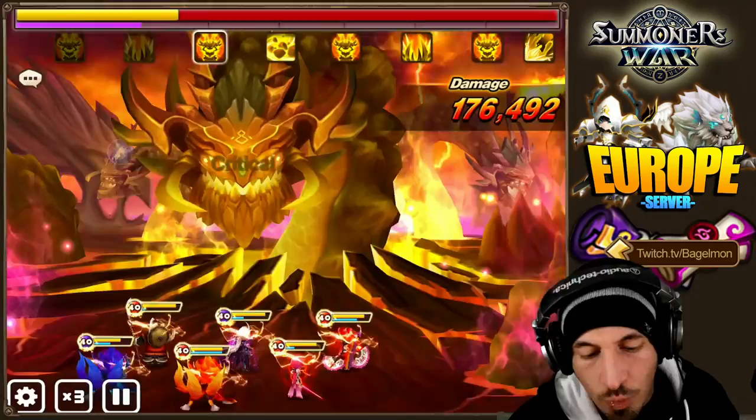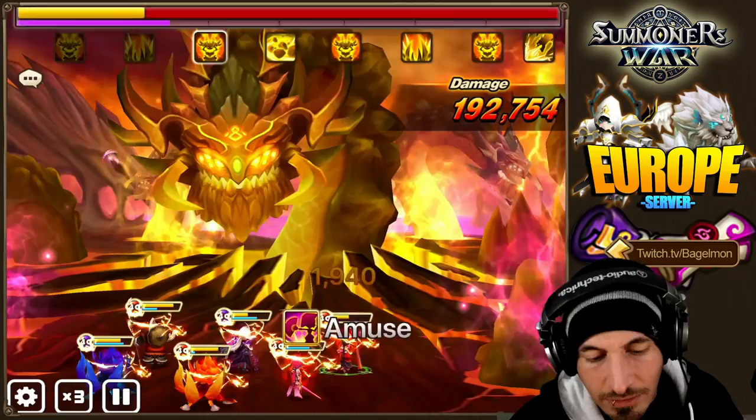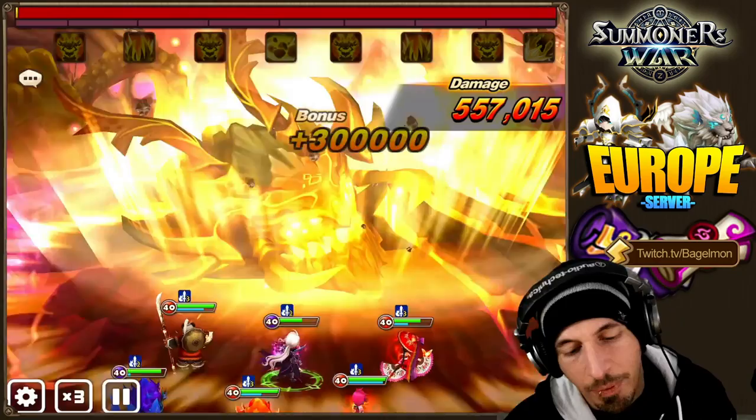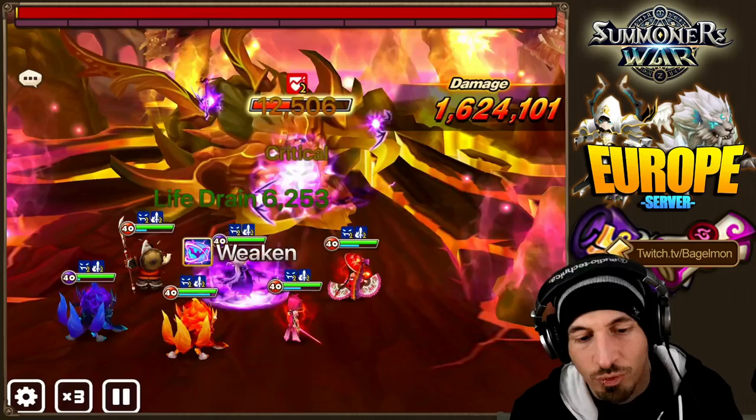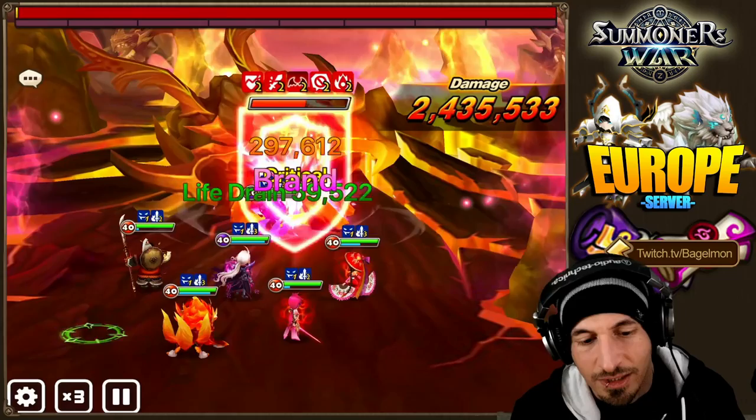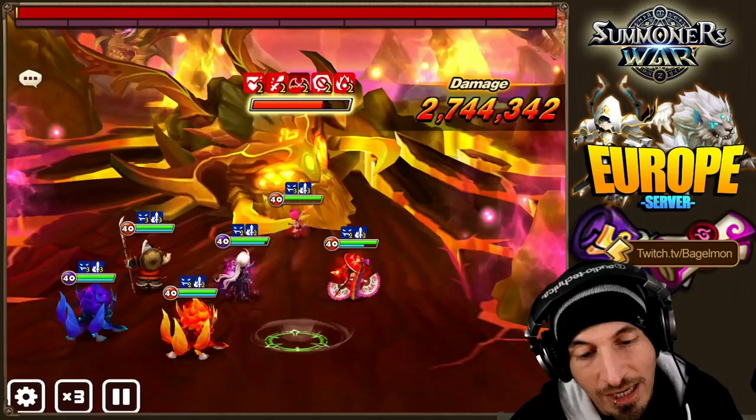Based on the AI — were you waiting for an opportunity for heals? I feel like... why does this Dark Vampire Lord not have good AI? There's no reason he shouldn't be using his skill 3. We kind of need him to use his skill 3 but he's not using it. There's really no reason he shouldn't be using it. Maybe in 2021, they'll hire an AI programmer. This is like a broken record every single video.